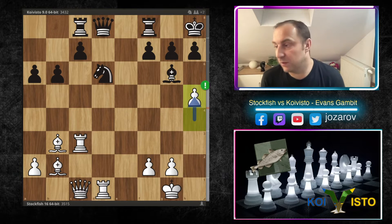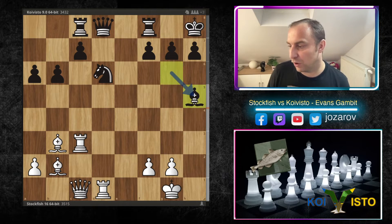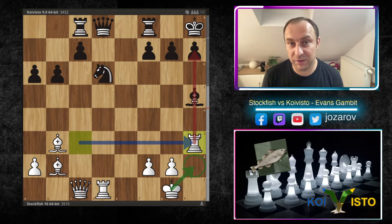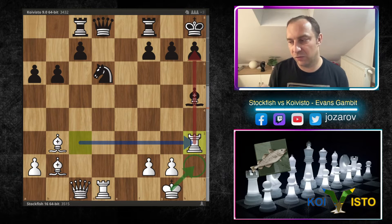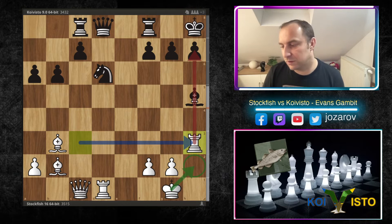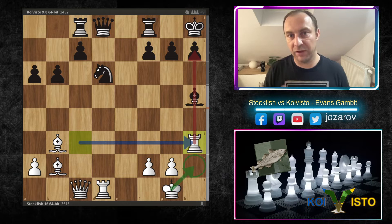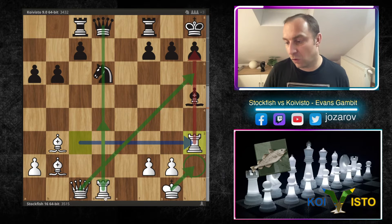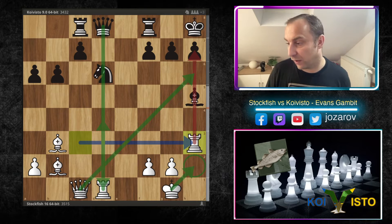Stockfish plays the amazing h5, and in the beginning it seemed crazy — why should anyone give up a pawn like this? But Stockfish is creating new attacking opportunities. After Bishop to h5, Stockfish sacrificed the pawn but creates attacking chances on the h-file with Rook to h3 hitting the bishop. And also very important: with the move h5, notice that the king has an escape route — there are no back rank checkmate threats for white. It means white can play freely with all of this heavy artillery, playing active with the rook and also active with the queen. That's a good part about this pawn sacrifice with h5.